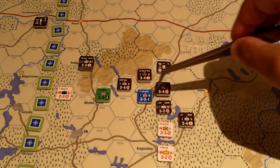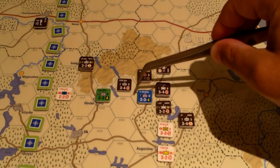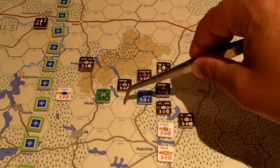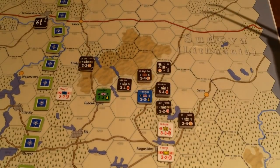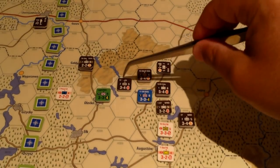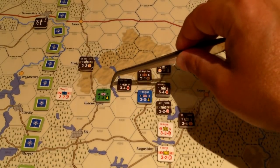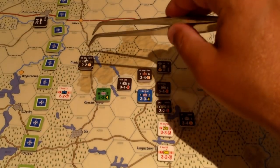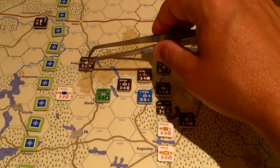We now have four attacking hexes. There's also a zone of control from the Russians here and here, so if these guys try to retreat they'll be retreating through an enemy zone of control. There's no zone of control projected across this lake-type feature here.